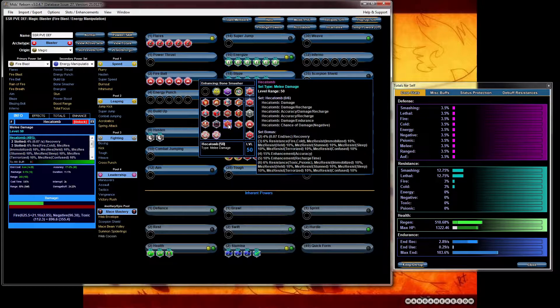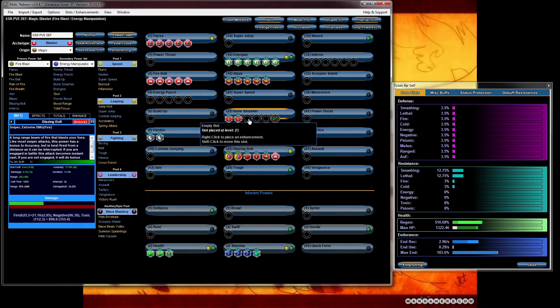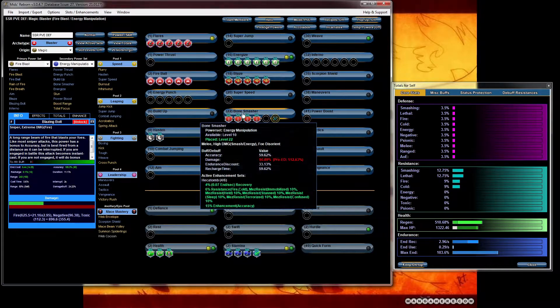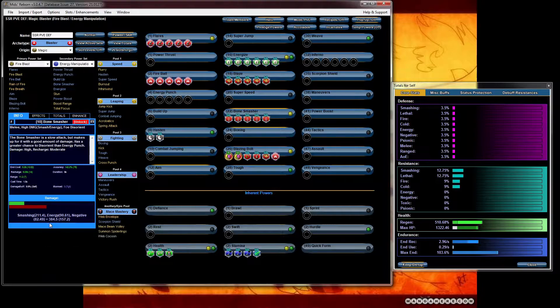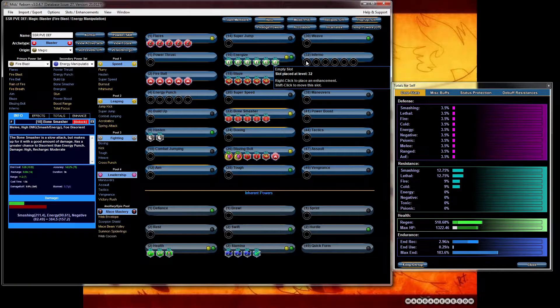Bone smasher — I'm going to put hecatombs on bone smasher. Big fan of the hecatombs. Try not to put any recharge on it since you're not going to be using another melee attack with procs in it except maybe energy punch. Hecatomb will give you that negative damage proc. Right now doing 384, which is not bad. You can see the little white box that tells you the percentage of your proc rate. With bone smasher I'm getting a 77 percent chance to do that 107 negative damage — it's a nice bonus.